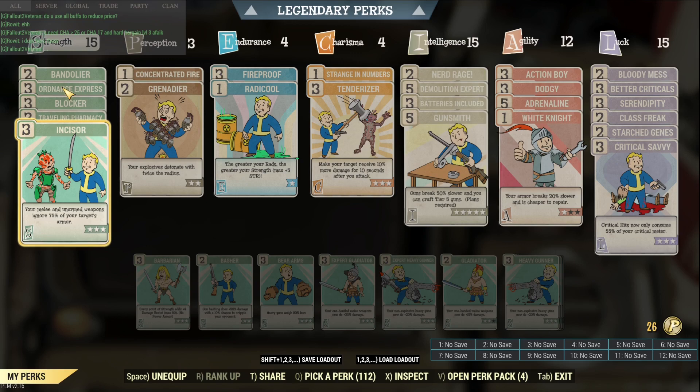Besides Ordnance Express, you will need Concentrated Fire because this is a VATS build. You can use Grenadier if you want, but bear in mind this card will get you killed instantly. A lot of times you are doing close-quarters combat, so I strongly suggest you remove this one if you're doing Daily Ops.